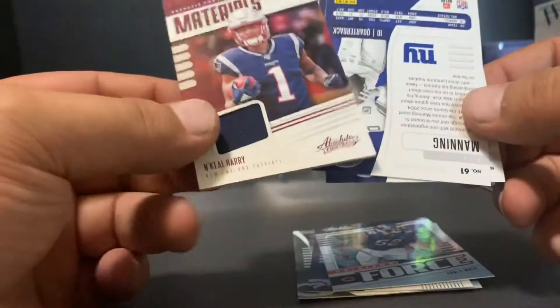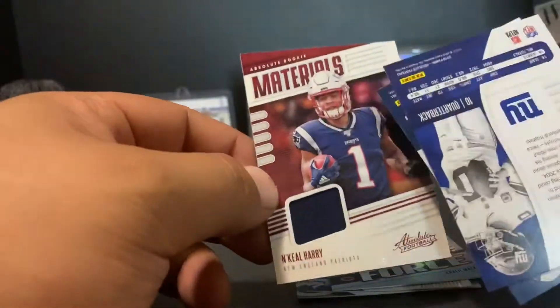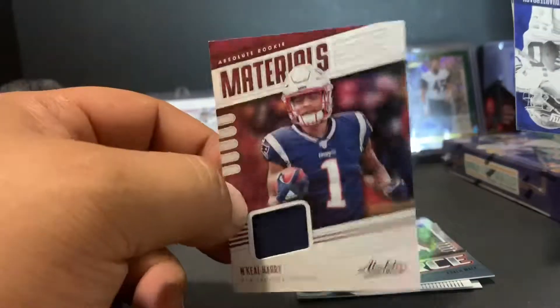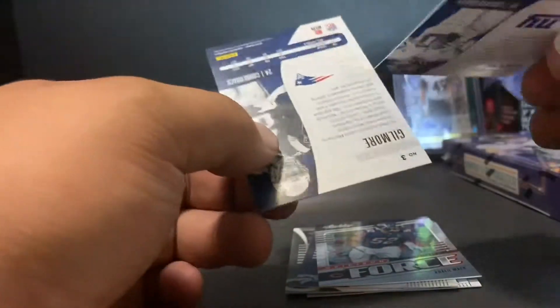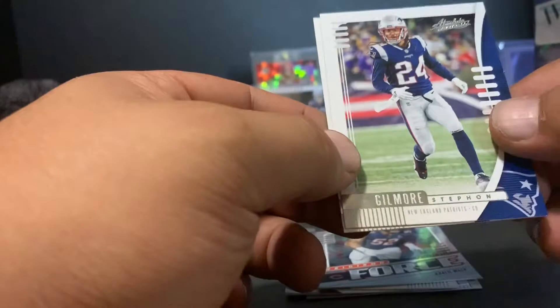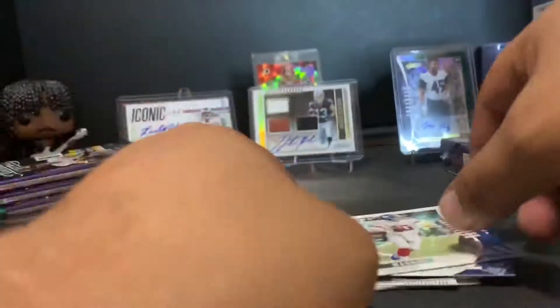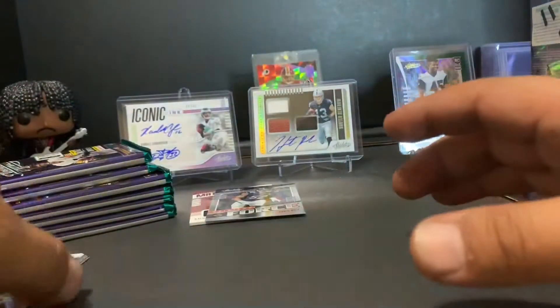Our hit is the Nikhil Harry rookie memorabilia card — not numbered. That's our hit, and that's where you lose your value in this product. This is basically a two-dollar card, and you're not gonna get anything worth more than that unless you get a Kaboom. Base cards are Stephon Gilmore and Eli Manning. So that was our hit — nothing too great. Not saying Nikhil Harry is bad, but it's a mem card and that's where it hurts.